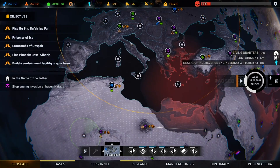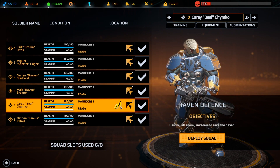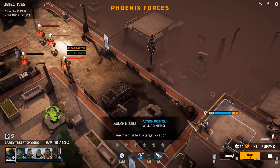Number 10 is Phoenix Point. Snapshot Games have taken a worthy shot at the modern XCOM crown with Phoenix Point. Developed by the original creator of the 90s XCOM series, this challenging, save-the-world-from-aliens setup will keep you engaged.